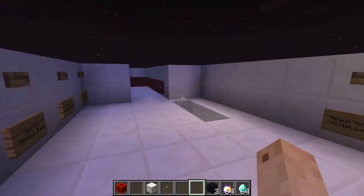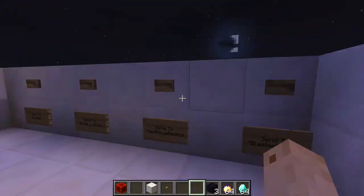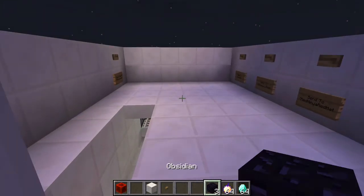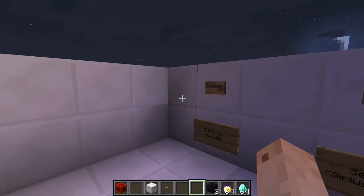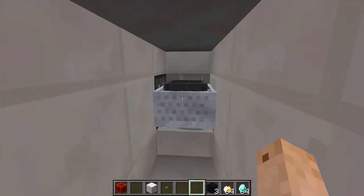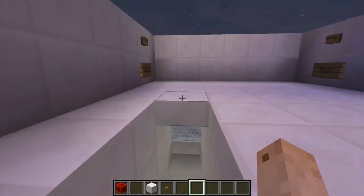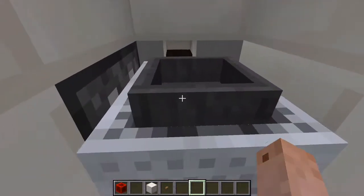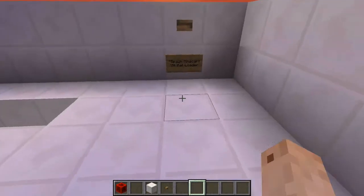Hey guys, what is up! Today I will be doing another tutorial on one of my redstone creations — an older one, my mail system in Minecraft proof of concept. So quickly, just to show how it works: if I wanted to send some items to player two, I would press this button to spawn a minecart hopper down here, and then you can put your stuff in there. It could be a minecart chest too, but I chose minecart hopper. Then you would push the minecart down to the system and press to send it to player two, and it would be off.